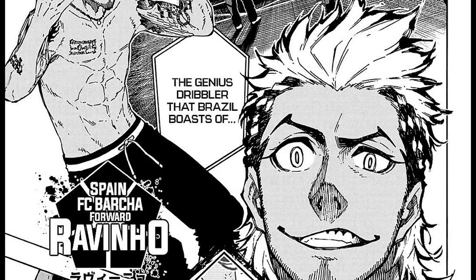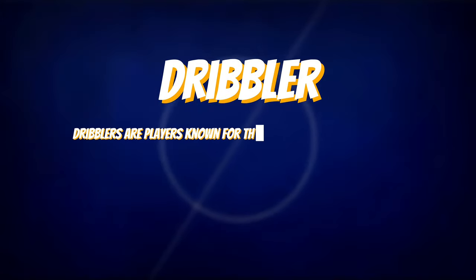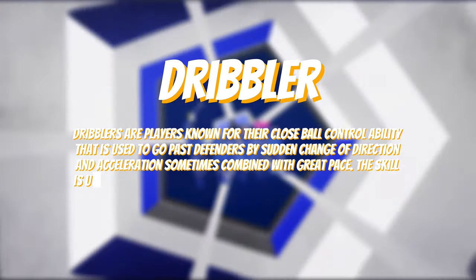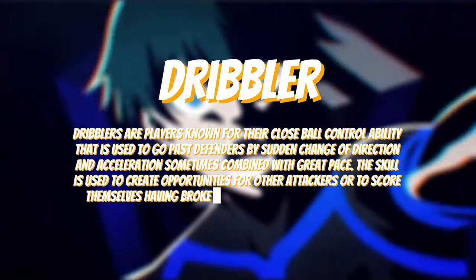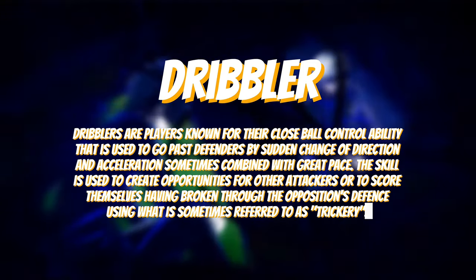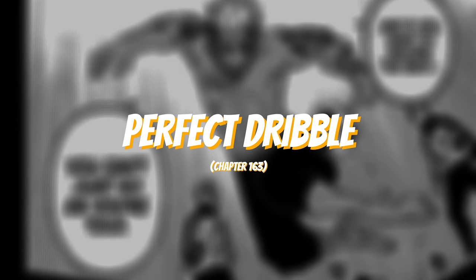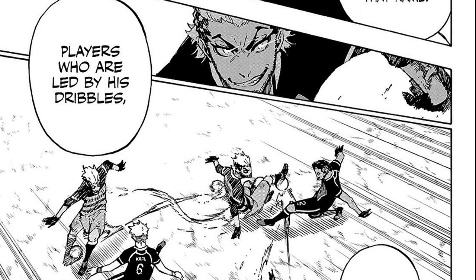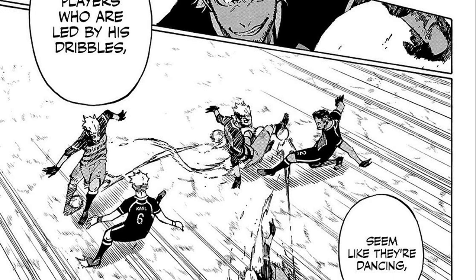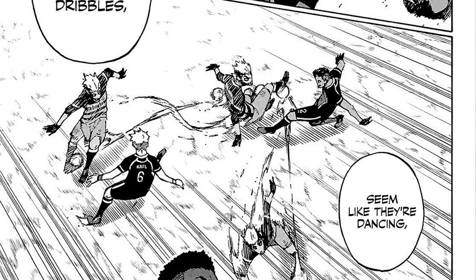Next up we have the dancer of Barcha, Lavinhoe. His playstyle is defined as the Dribbler. Dribblers are players known for their close ball control used to get past defenders, by a sudden change of direction and acceleration, sometimes combined with great pace, creating opportunities for other attackers or scoring themselves. Lavinhoe's first weapon is called the Perfect Dribble, first shown in chapter 164. He has immense mastery with the ball, dribbling from any position with creative and fluid dribbles, causing opponents to fall to the ground for not following his dance with the ball.